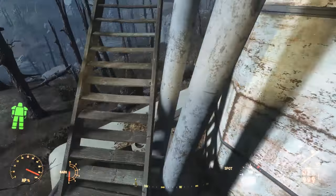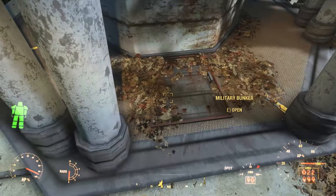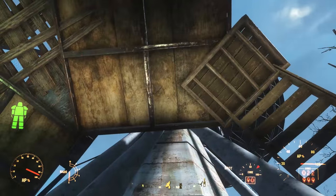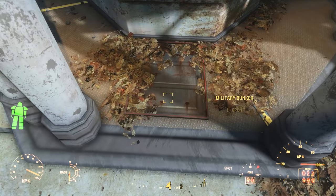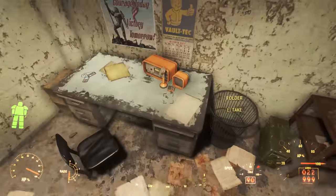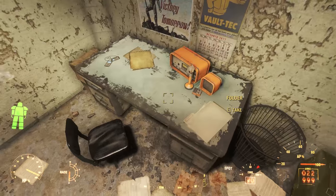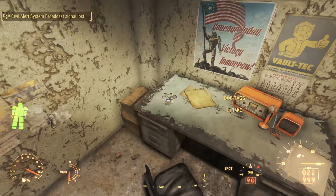If you go to the very back of the second bunker, which is propping up the raider structure, you find a very small hatch. Inside, we find a small military bunker. The ham radio is on a nearby desk and you can walk over and switch it off. Here you can find an explosives crate, a box of ammunition, and other minor loot.